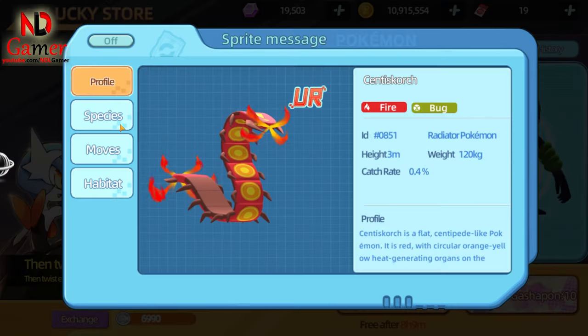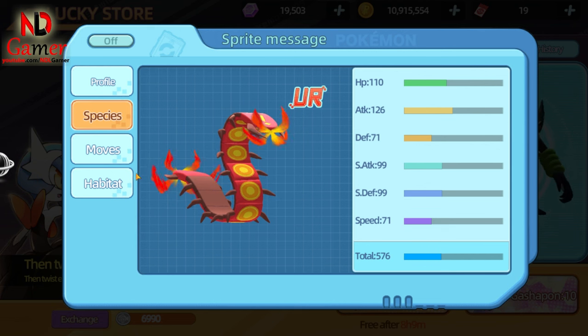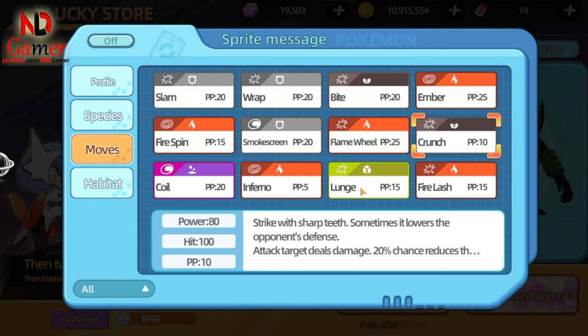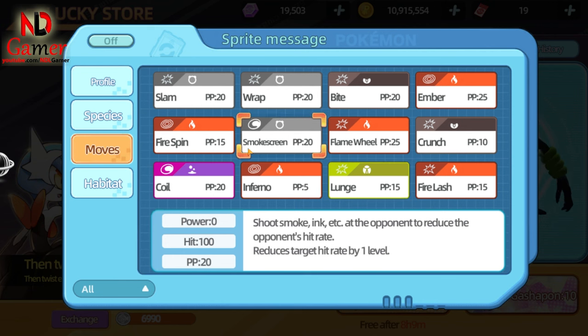First up is the Pokémon Centiskorch. Looking at its stats, this Pokémon is strong in attack, so you should focus on boosting its attack to make it as powerful as possible. For skills, you should choose the buff skill Coil, which increases attack, defense, and accuracy. For damage-dealing skills, go with Crunch, Lunge, and Fire Lash. These moves deal high damage and reduce the opponent's defense. You can also replace Crunch with Smokescreen to lower the opponent's accuracy, which is a pretty strong move.